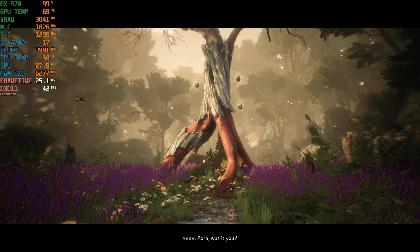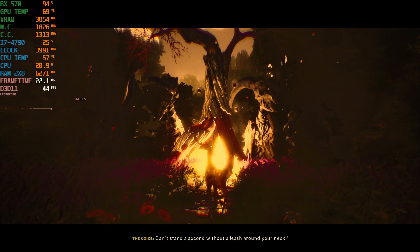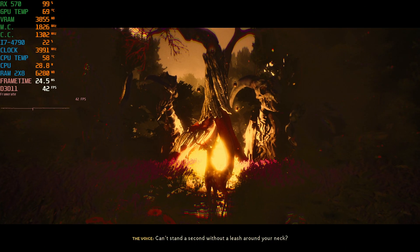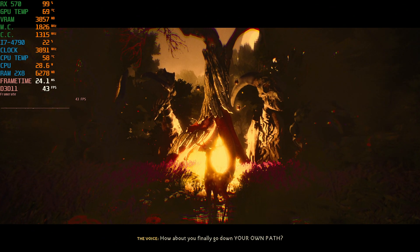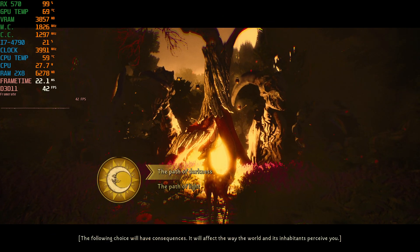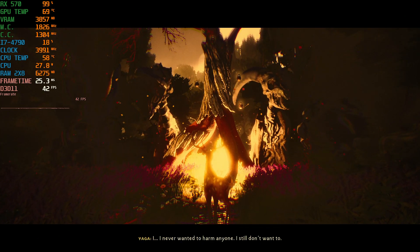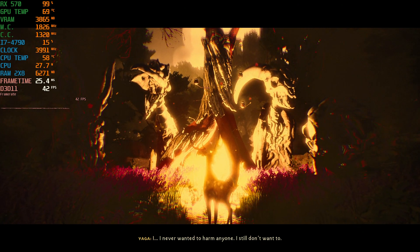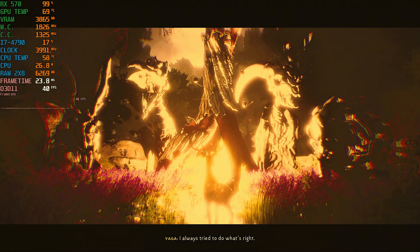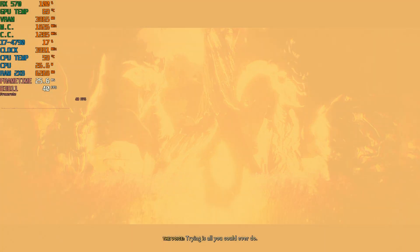I'm using 6 gigs of normal RAM, which is fine. I'm probably going to be hitting like 8 or 9, and I'm getting into great graphics. My GPU is completely pegged at 100%, but it is demanding. We're going to switch to the medium preset to see if we can get a clear 60 FPS. The CPU is chilling, which I love — it's not CPU demanding, and I hate CPU bottleneck on my i7.